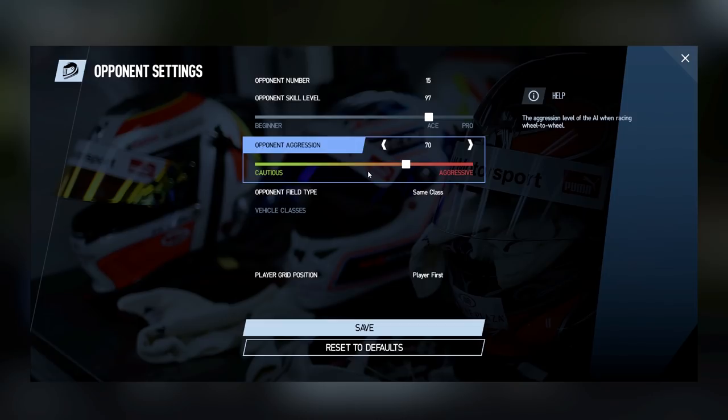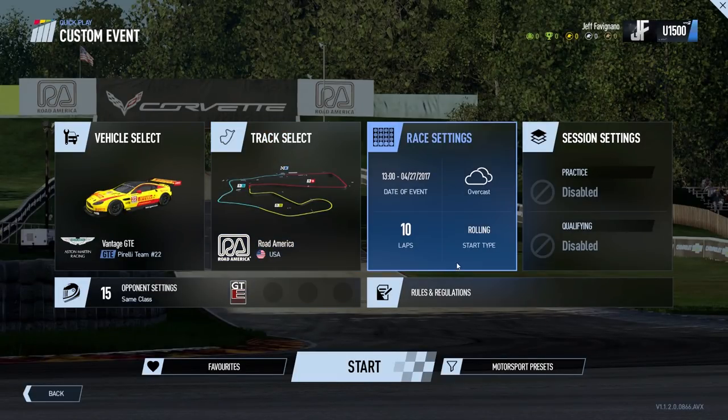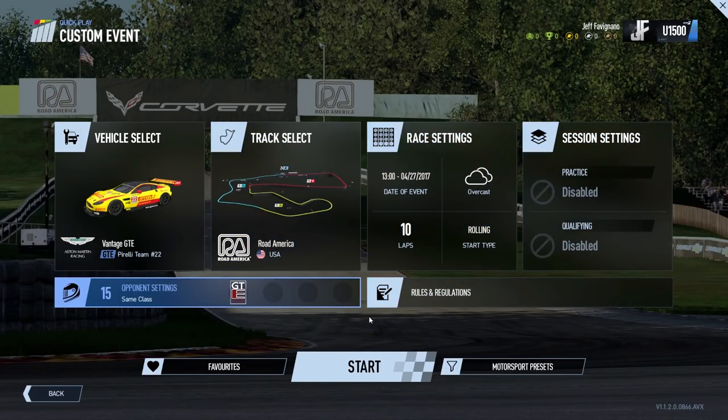Opponent settings: we've got the field set at 97 with an aggression of 70. They're pretty tough, but we're gonna be starting on the pole position. Rules and regulations, that's what I'm rolling with there. We're gonna be doing a rolling start.